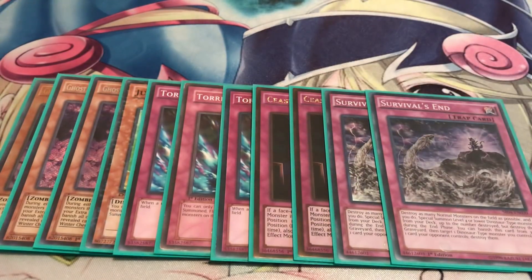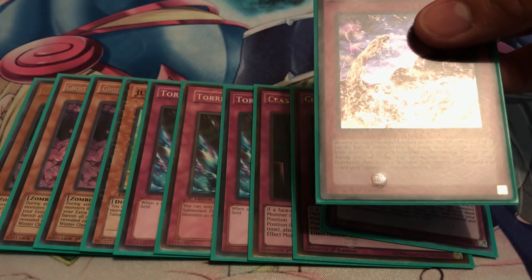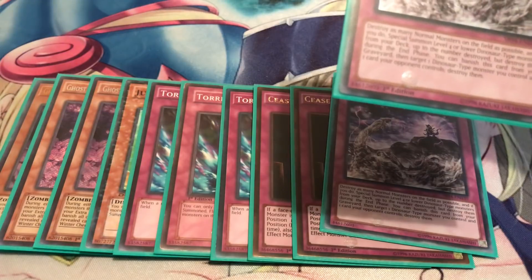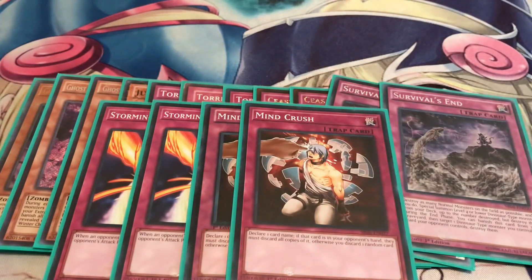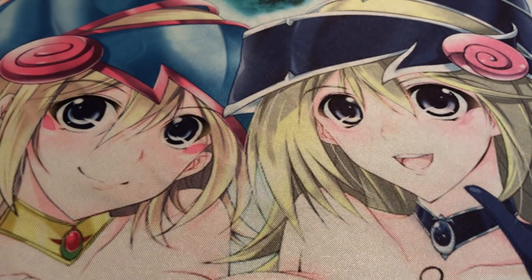Two Survival's End — pretty good card. You can banish this card from the graveyard, then target one Dinosaur monster you control and one card your opponent controls and destroy them both. Great card to get rid of problem cards. Two Stormy Mirrorforces and two Minefield Edge. Stormy Mirrorforce is great just to get rid of extra links, and if you can bait out the Trigate Wizard negate, definitely play Stormy Mirrorforce — it's definitely gonna help you out a lot.